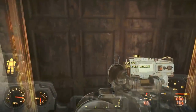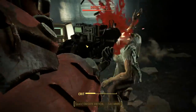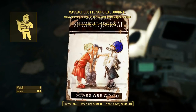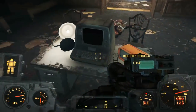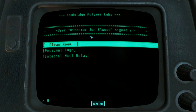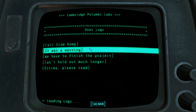There's a ghoul — hello, I'm guessing you're John. We get a bobblehead-style item that permanently inflicts plus 2% limb damage — that's actually pretty good, a very nice passive. So, is there anything interesting on John's terminal? First up, the clean room systems are normal. Then 'Call from Kemp — it was a warning. We have to finish the project. Can't hold out much longer. Erica, please read.'